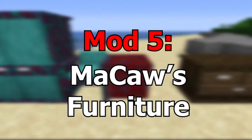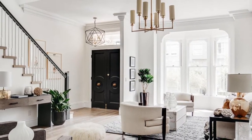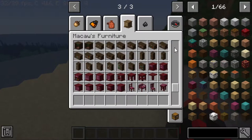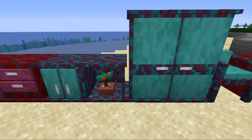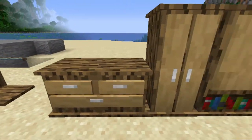The fifth mod is Macaw's Furniture. In real life, there are furnitures in houses and decorations, and this mod basically just adds that. It adds more realistic furniture and decorations that you can put in homes. It's cool and effective.